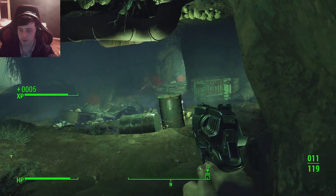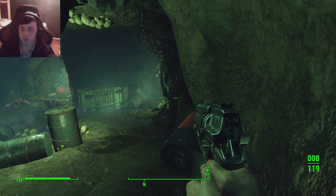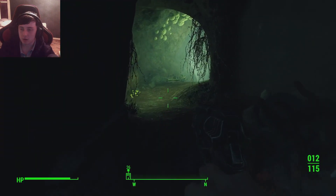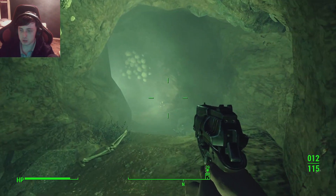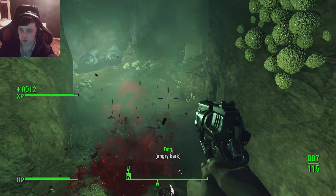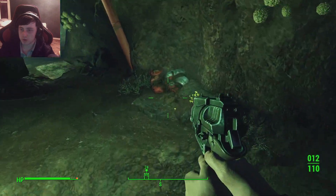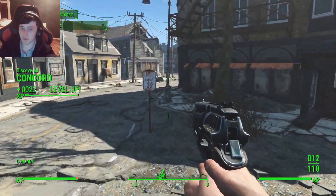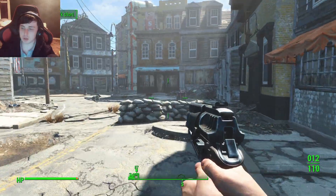Yes we are! I swear this is like normal difficulty or something because I'm one-tapping these. Let me check — settings, gameplay — yeah, normal. Why am I one-tapping these? I know what it is — that's my CSGO and my Siege practice coming into it. Oh we levelled up! We discovered Concord. If I remember right this is where you meet Preston — when he's inside a building. That'll be over there because there's some raiders.